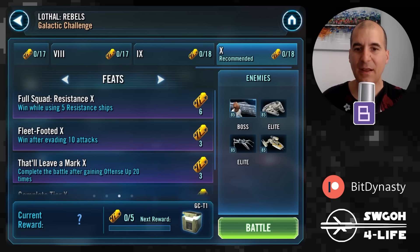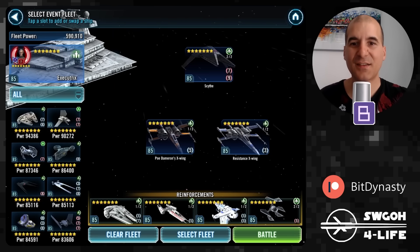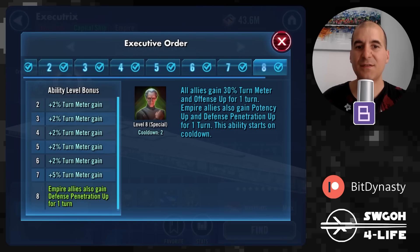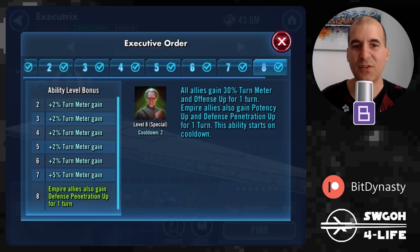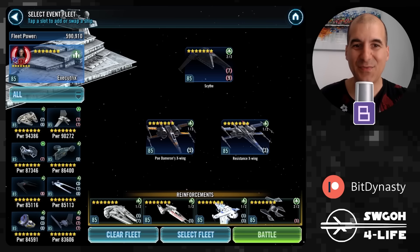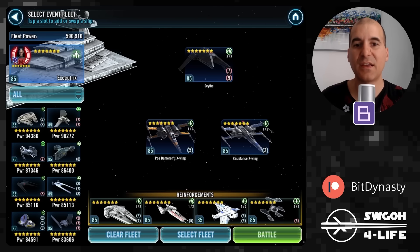I'll first show my leveled-up fleet that can get all the feats done in a single battle. We'll be using Execute Tricks because one of its specials gives all allies offense up for one turn — so if you've got five ships on the field you just need to use that ability four times, though in most cases I was stalling the battle longer. For dodging, we'll use Tie Defender, and Scythe will summon two additional Tie Fighters that can also get foresight.